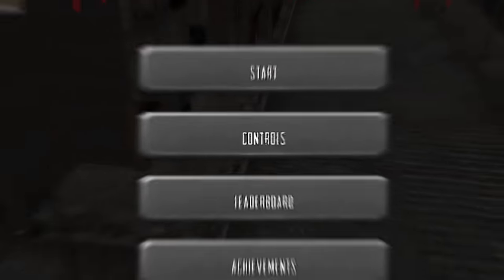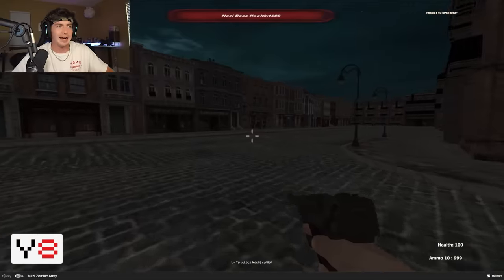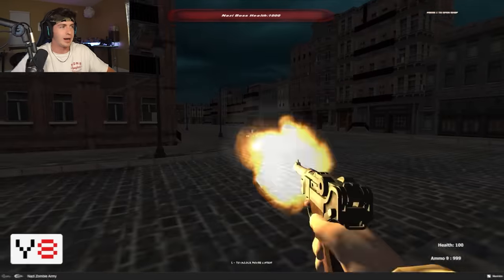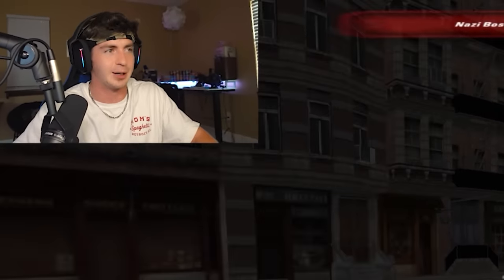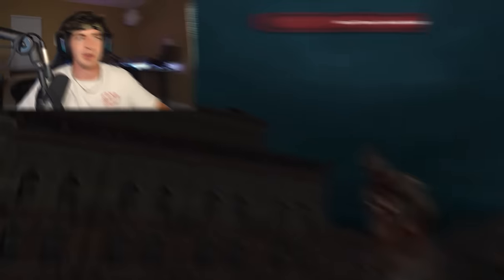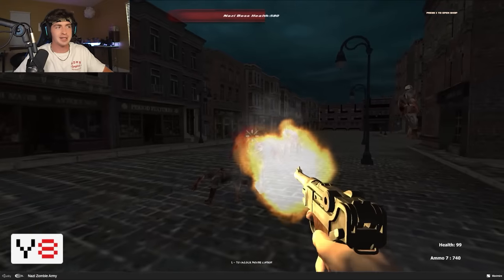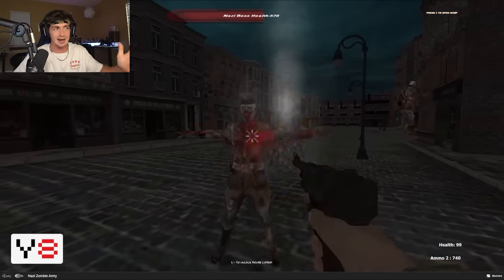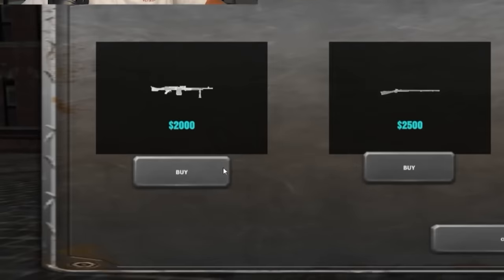Now we have Nazi Zombie Army — believe it or not, this is actually a Flash game and it moves surprisingly smoothly. We've got some hellhounds right here. The zombie models and movement are surprisingly pretty good. There's a Nazi Zombie Boss health bar at the top — our bullets do zero damage to it directly, but for each zombie you kill it decreases the boss health by 10. We can pick between four different weapons — we're going to go with the LMG route.